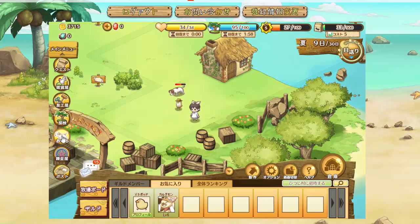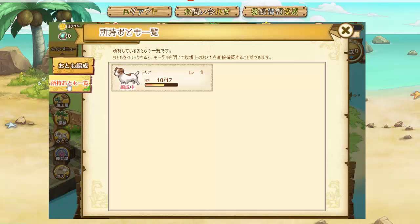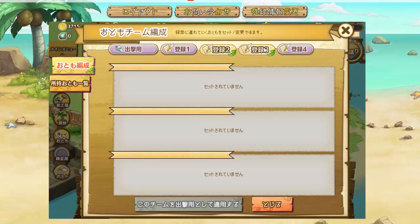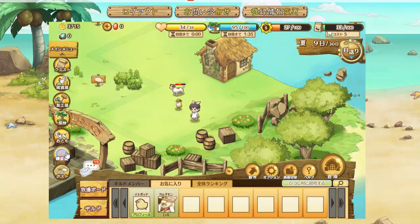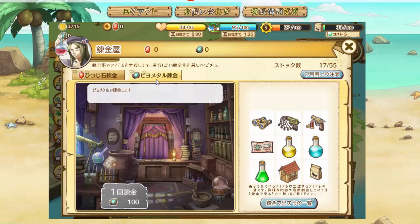This is your party button — you can see the party of animals you have. Click to remove an animal from the party or change who's in a slot. This will show a list of what you have available, and you can make saved parties so you can easily bring them up later. This is the alchemy shop — you can use sheep stones or PO medals and they will create random items for you.